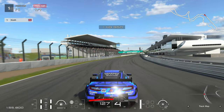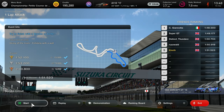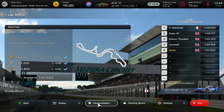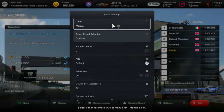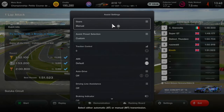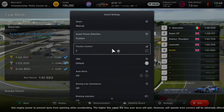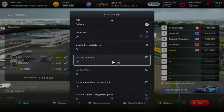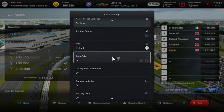So this was good enough for a gold medal at Suzuka in the circuit experience — kind of just a demonstration here, and I'm really going to go for those ultimate times in later videos. I've got my assist settings here to show you that for me, the fastest driving is still with default ABS, no traction control, no countersteer assist — basically no assists on apart from ABS on default. However, if you're really struggling with oversteer, you might want to try traction control on at setting one or two — that may help you.